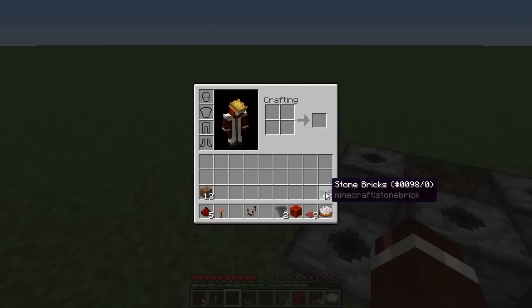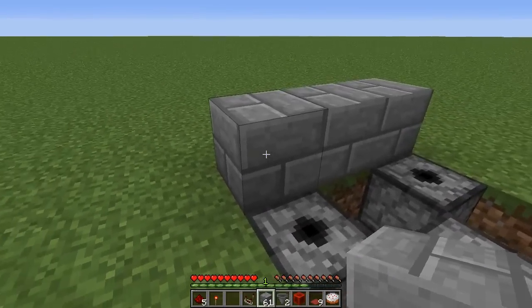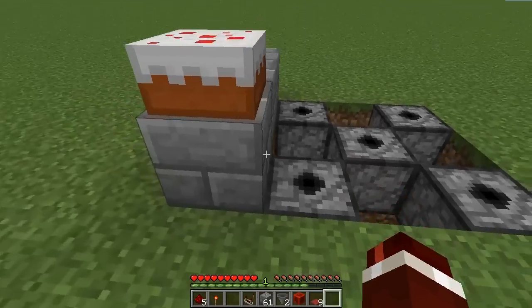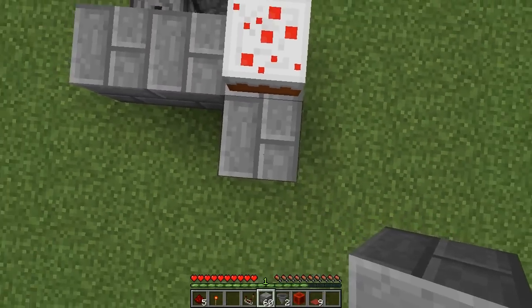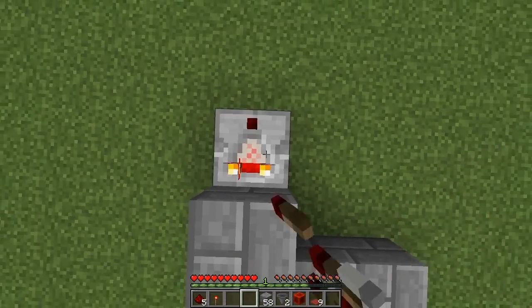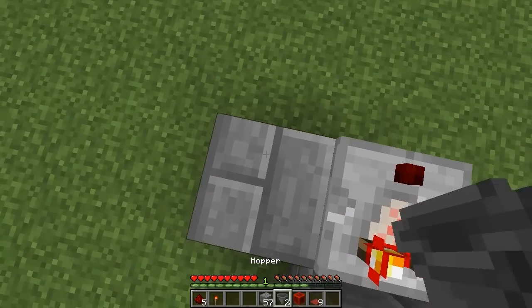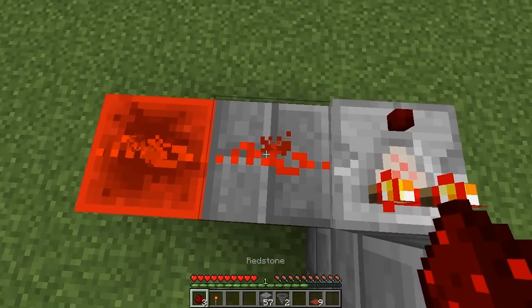At the back, get three blocks of your choice and place three like so. On the leftmost block, place your cake. Then place two blocks behind it to make a two-high pillar. Place another block behind that — this is where the redstone comparator is going to go. To the left of the comparator, place a block and then place your block of redstone. Then place two redstone dust down like so.